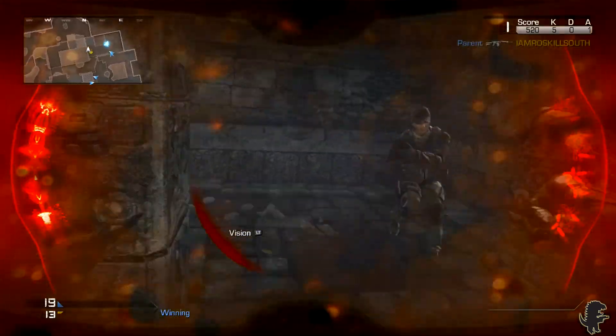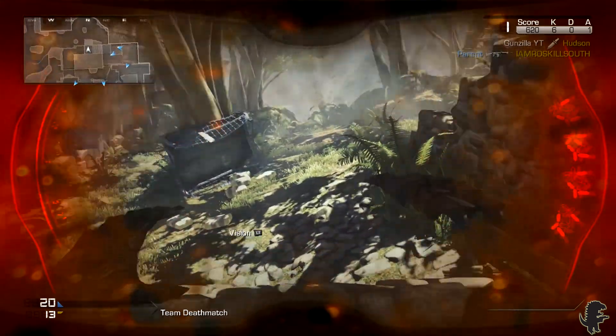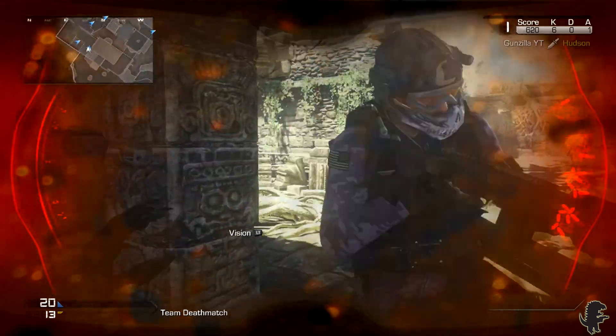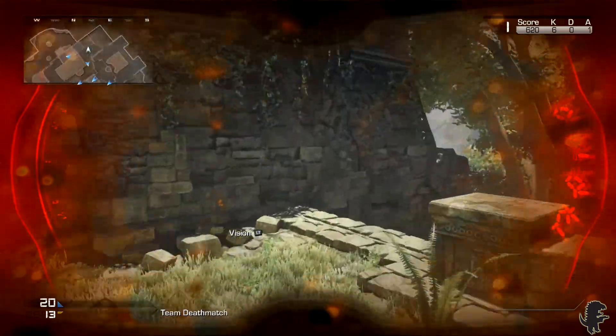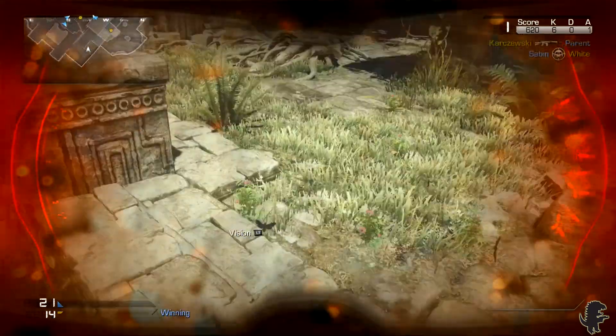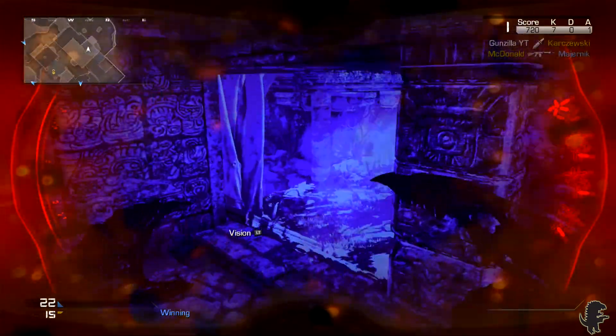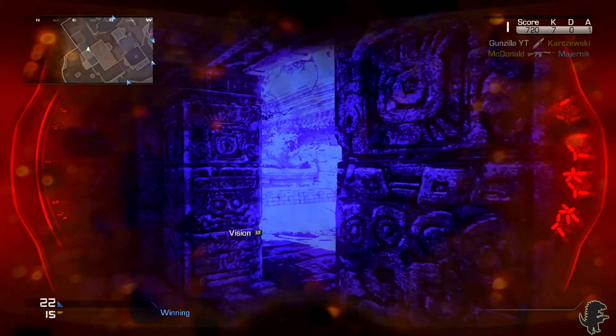You push LT, the left trigger, to activate and deactivate heat vision. I actually use heat vision quite frequently in this gameplay — normally when I play as the Predator I use heat vision because it's very easy to spot enemies. It targets them in a bright orange color with everything in the background being blue, so orange really stands out and it's just very easy to spot enemies.